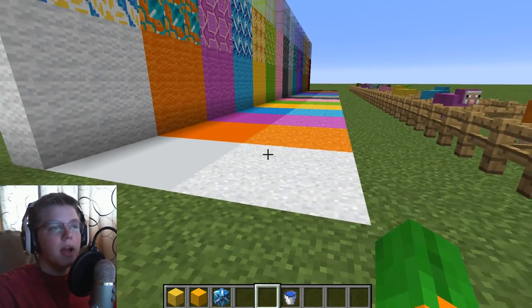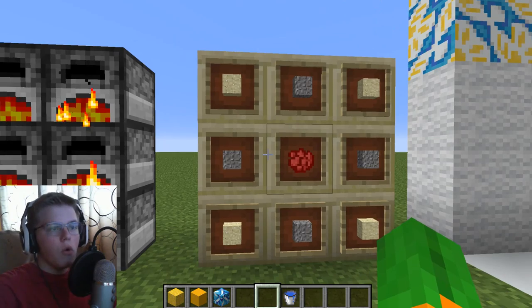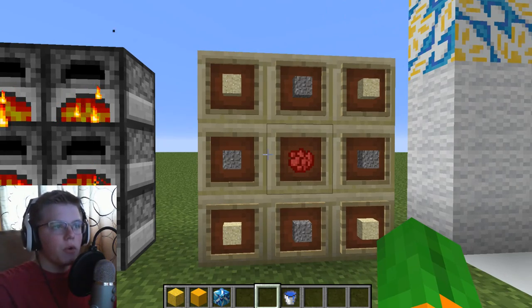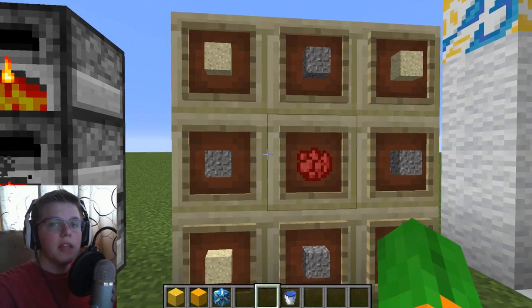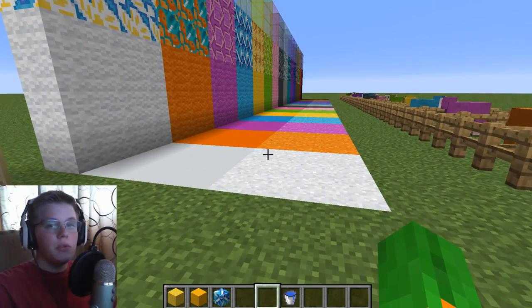So first you start out with the powdered concrete, and this is its crafting recipe: sand and gravel in the corners and on the sides — I don't think the orientation matters — and a piece of dye in the middle for whatever color you want it to be. And that gives you the powder.